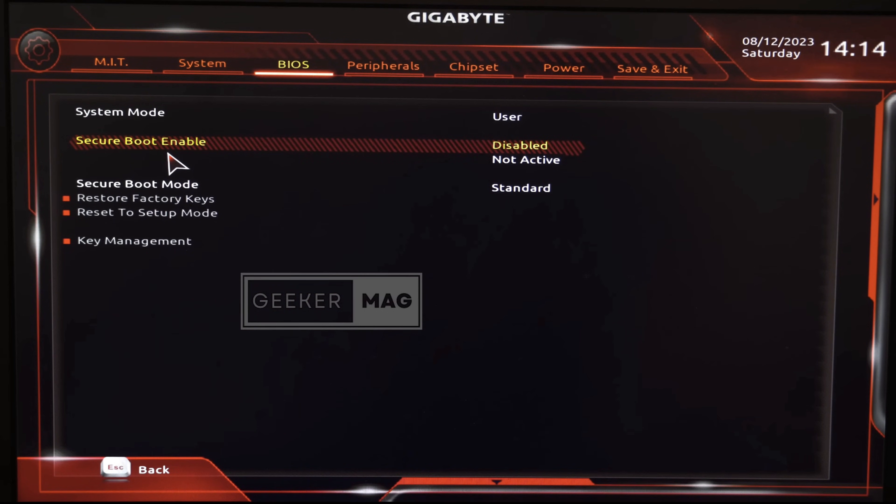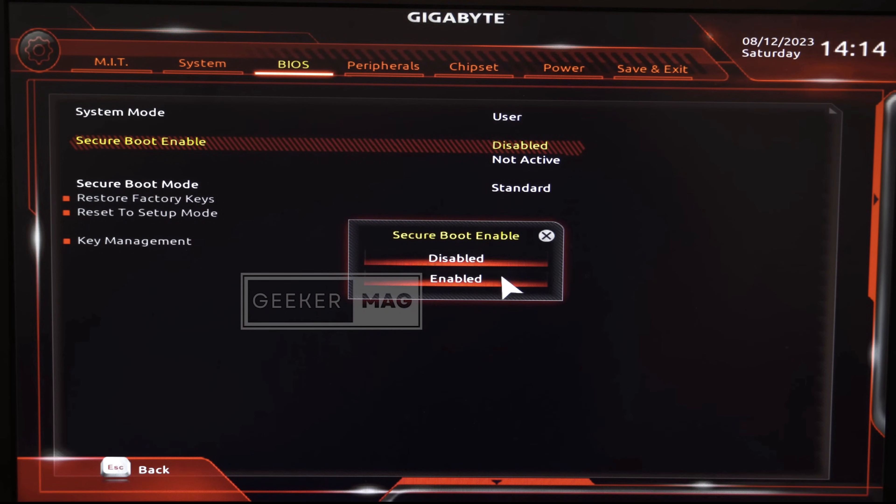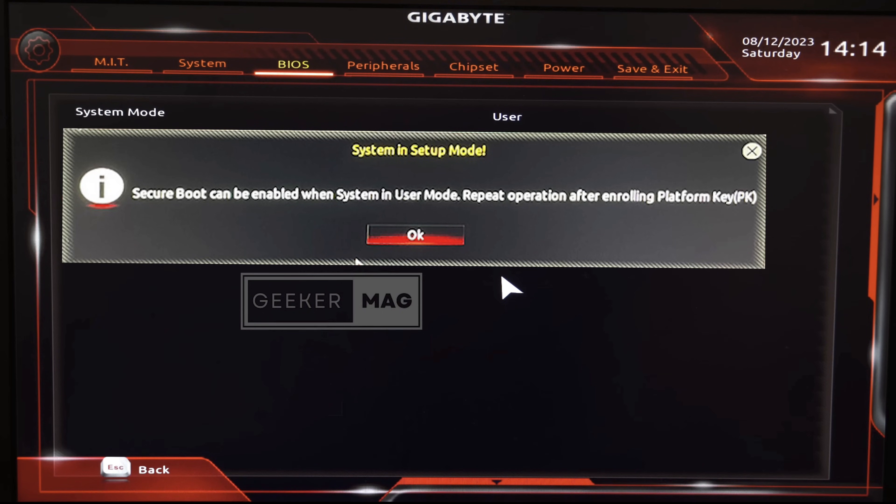According to various reports from users, in the BIOS when they double click on the secure boot enabled option and select enabled, they receive a dialog box with the error message: 'Secure boot can be enabled when system is in user mode.' As a result, it stopped gamers from playing games like Valorant, Battlefield 6, and others.